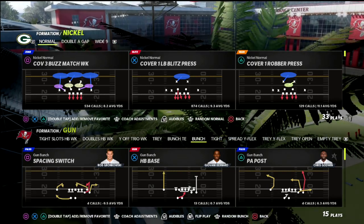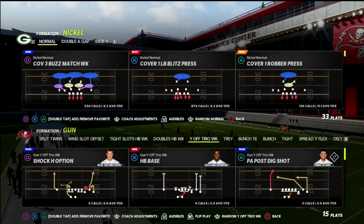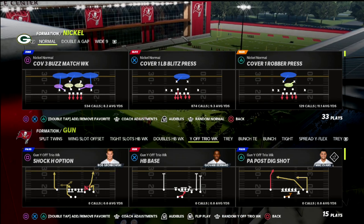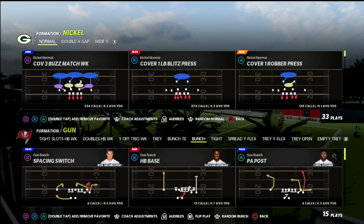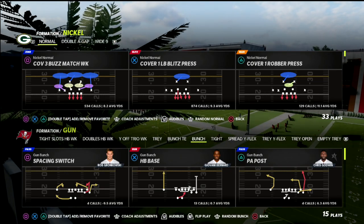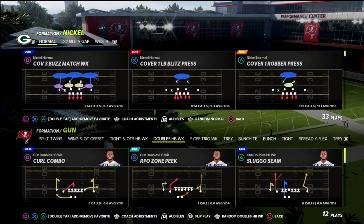What I mean is a formation like bunch, or a formation like Y off trio week - you're going to notice we have three receivers to one side of the formation, and then we have a running back and a backside receiver. This is a very popular formation style. You see this a lot out of bunch, the most popular offense in this game, but also from things like Y off trio week, or they'll motion to stuff like this.